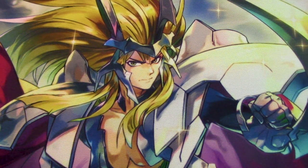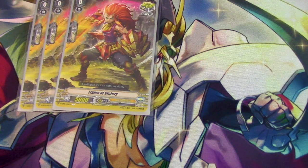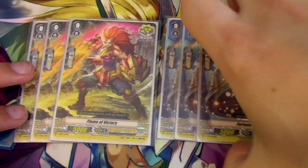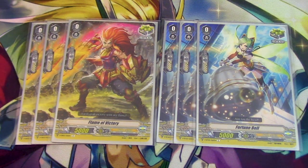Triggers — this is where it gets more fun. For my trigger lineup, I was originally running the crit build — eight crits. Right now I'm running six crits: three Volume of Victory and three Fortune Bell. Fortune Bell's art is really pretty and I'm kind of glad they brought back a stand trigger as a crit. Silent Punisher was kind of eh anyway, so I like Fortune Bell a lot more.